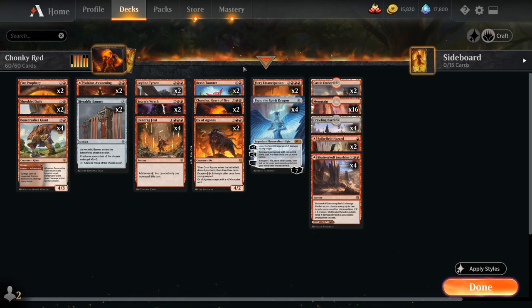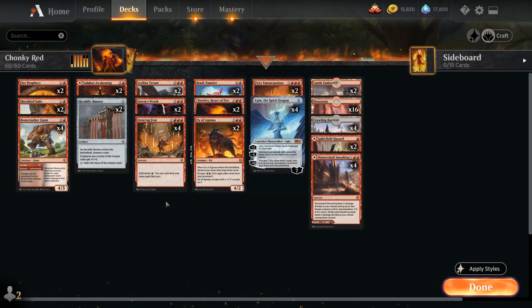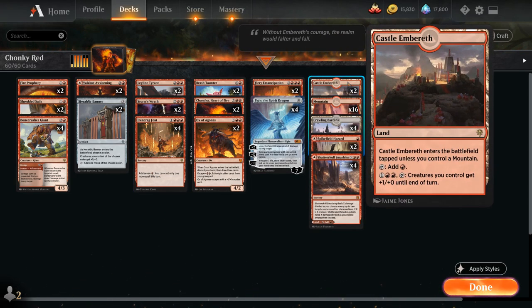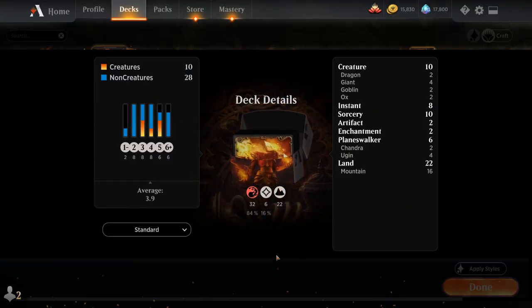Going over the manabase: besides all the dual-faced cards, we also have 4 copies of Crawling Barrens as a creature land that can help us close out the game and make use of extra mana from Ironcrag Feat every now and then. Then 16 Mountains and 2 Castle Embereth to potentially pump the team, but we don't have that many creatures so it's not super useful — we just want to make sure we have plenty of mountains so Castle doesn't come into play tapped too often. So that's our deck, now let's jump into some games.